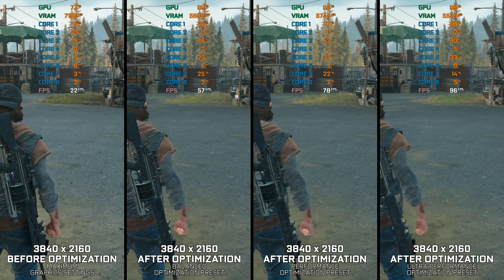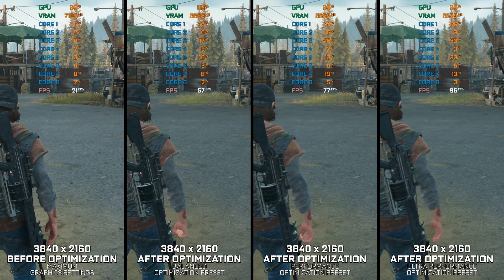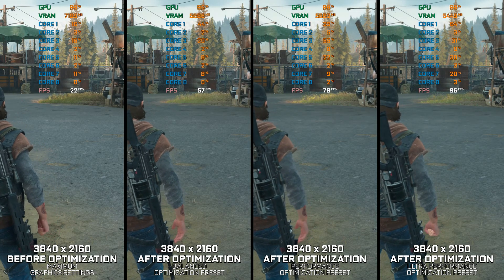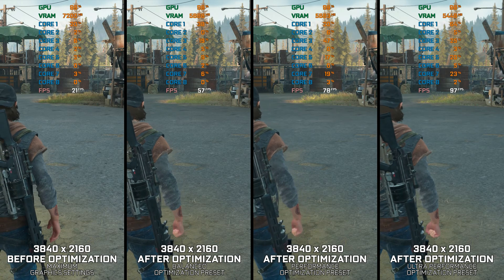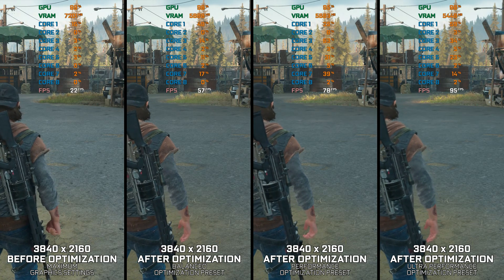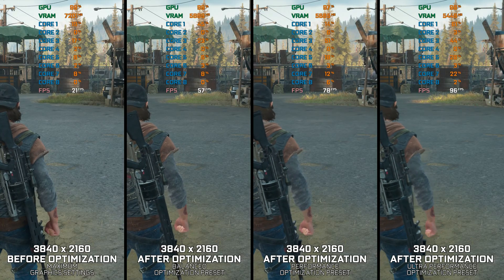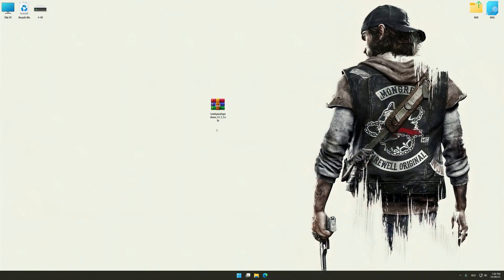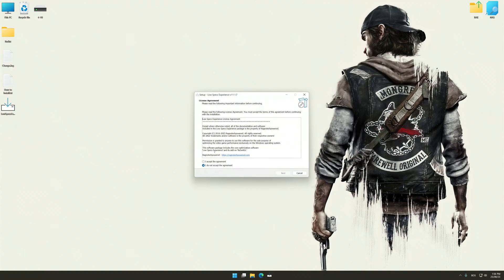Instead of turning this video into a traditional benchmark for specific PC hardware, let's see how we can optimize the settings and see how much performance we can save. Before we proceed with the optimization process, download and install Low Specs Experience. The download link for Low Specs Experience is available in the video description. Low Specs Experience is a PC video game optimization solution that I developed, that allows you to optimize your favorite PC games for maximum performance.